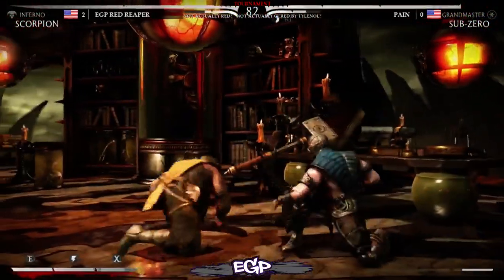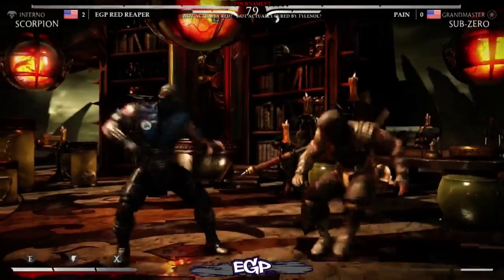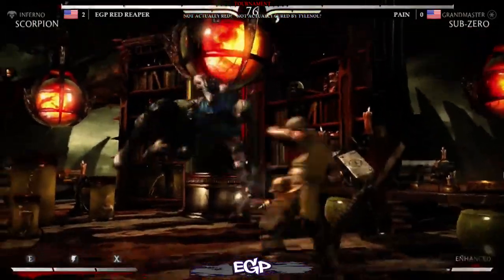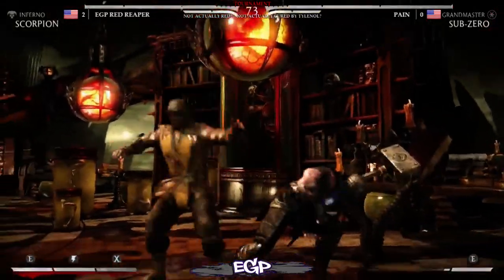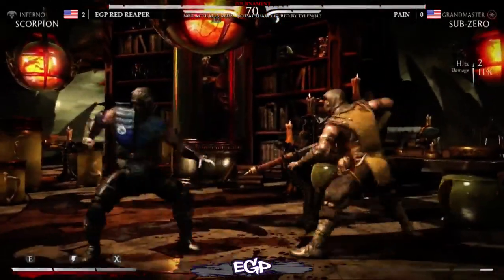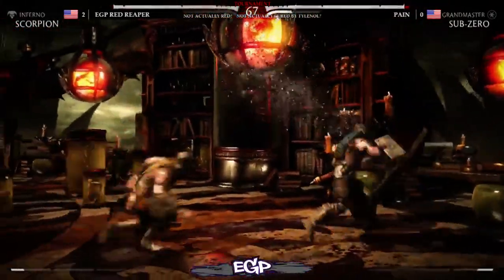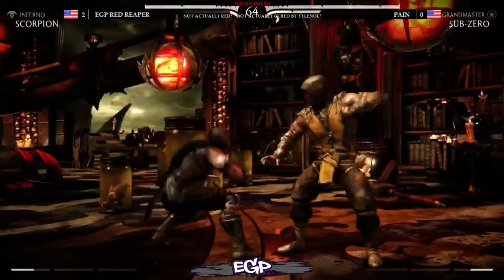Interesting fact: if Sub-Zero pops out an ice clone and then walks in front of it, and Scorpion uses the demon that comes from behind, it'll actually run into the ice clone and they both get destroyed. Ice clone isn't too effective against Scorpion here. When Sub has the opponent in the corner there should always be an ice clone down there — but Scorpion can teleport out and punish that ice clone, so you can't blame him.